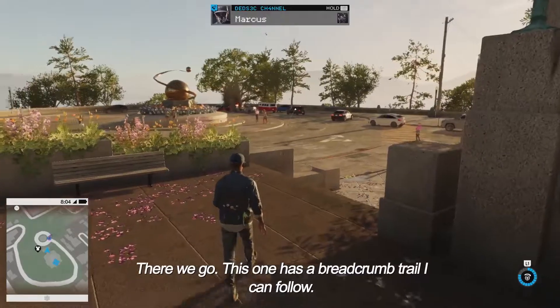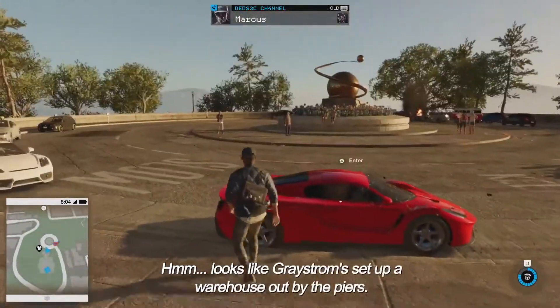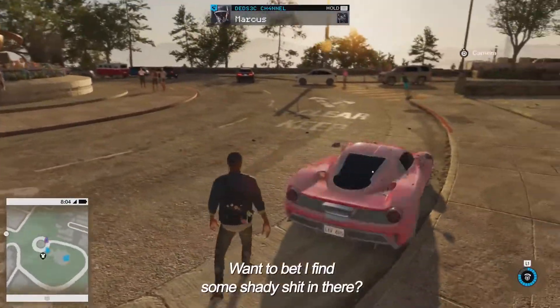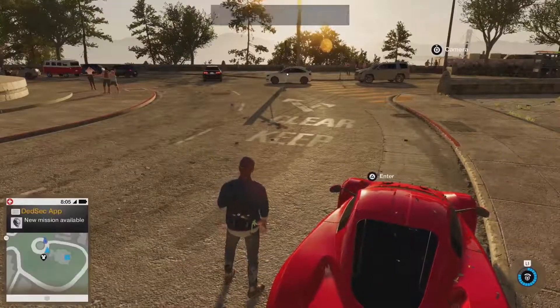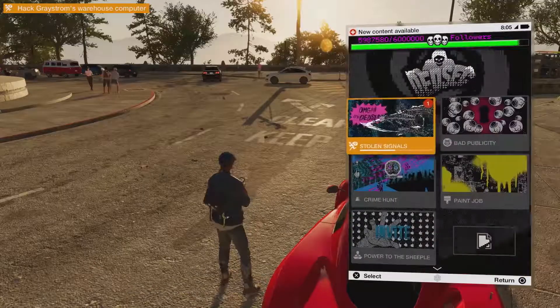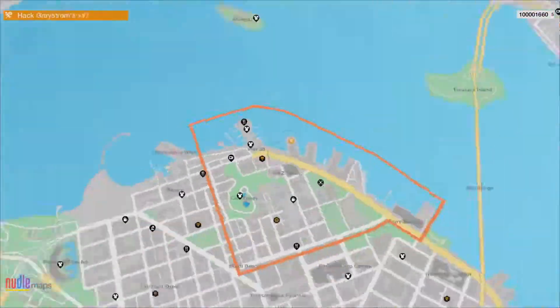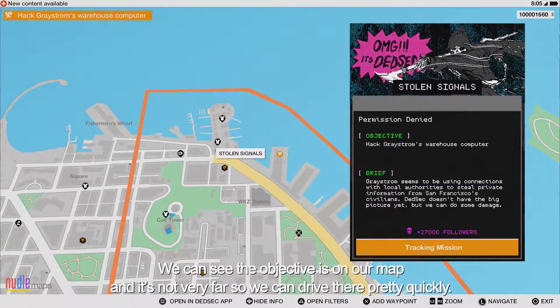This one has a breadcrumb trail I can follow. Looks like Greystrom set up a warehouse out by the piers — you want to bet I can find some shady stuff in there? Definitely some shady stuff in there. We can open our smartphone and select the DedSec app to track this operation. We use the DedSec app to manage all of our activities in Watch Dogs. We can see the objectives on our map and it's not very far, so we can drive there pretty quickly.